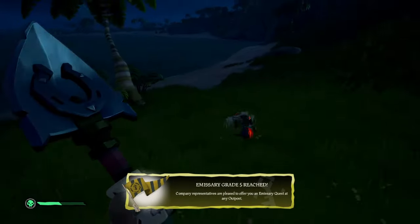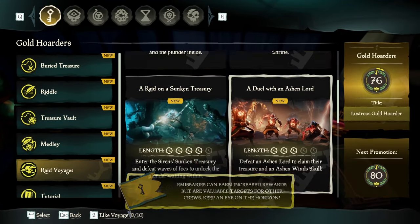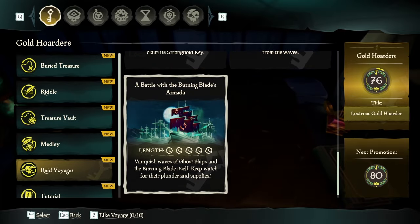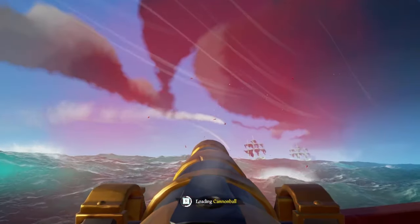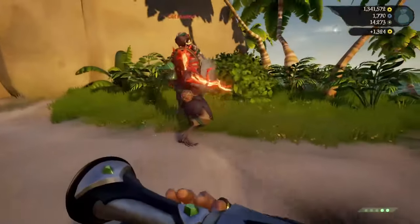I've found two ways of doing this effectively. Select Voyages, Gold Hoarders, and Raid Voyages. You could either choose a battle with the Burning Blades Armada, which will see you take on waves of ghostly ships, or duel with an Ashen Lord, which will see you fight an Ashen Lord.